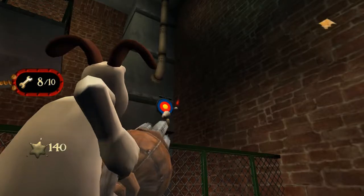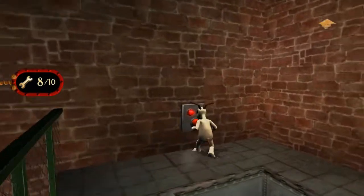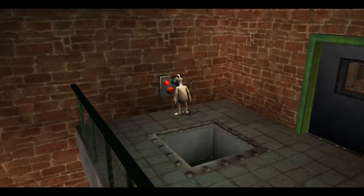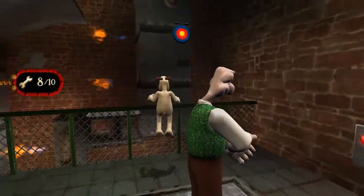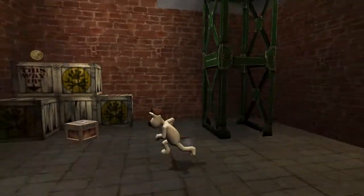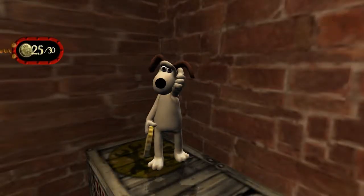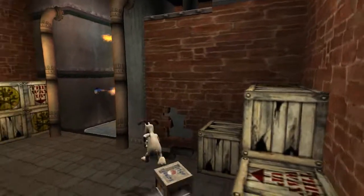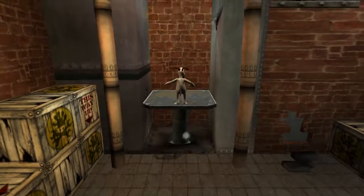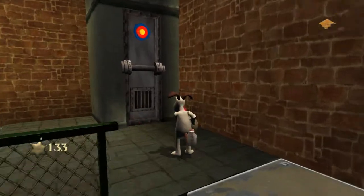Let's pew pew pew it up. That's going to release the coin — there we go. That's going to allow us to get one of our first coins already. Let's press this button — it's going to allow Wallace to come up top as well. I'm hoping this level's not too long because, I'm not going to lie, I am really enjoying this game. Over the last few days it's just been a bit more fun.